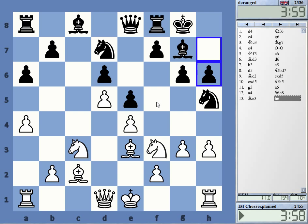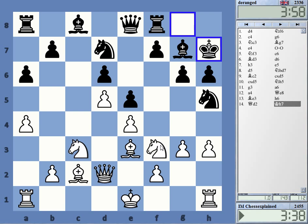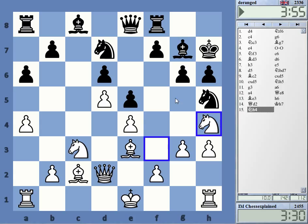Hmm, what is the idea here — queen d2? King h7 — cannot believe that. f5, bishop h6 maybe. He goes king h7, just clearing that diagonal so that f5 is never possible. I'm just going to prevent f5 for good. Sometimes you can even play knight f5 in the right moment, but that really must be the right moment. The only question now is where am I putting my own king.